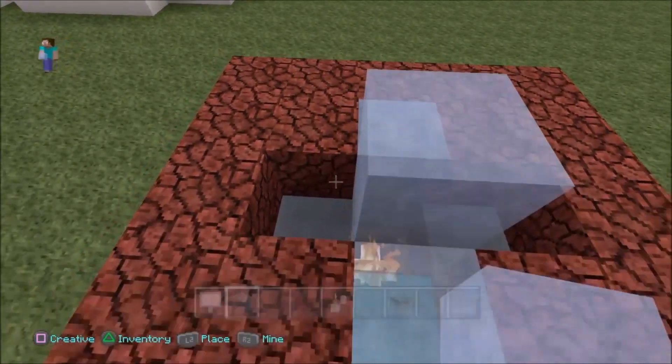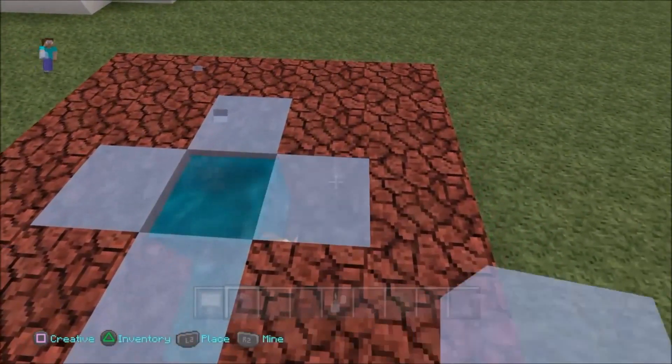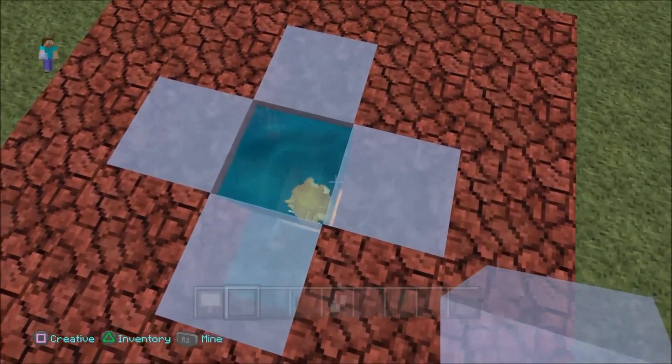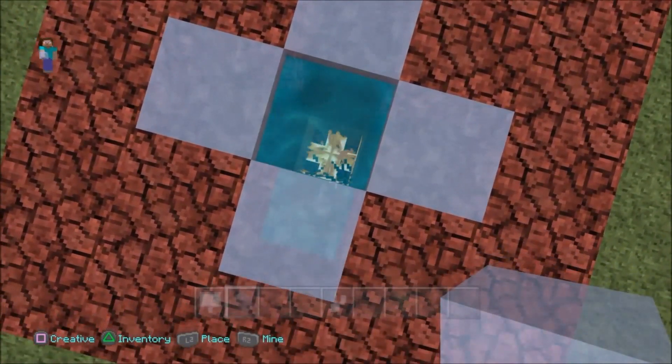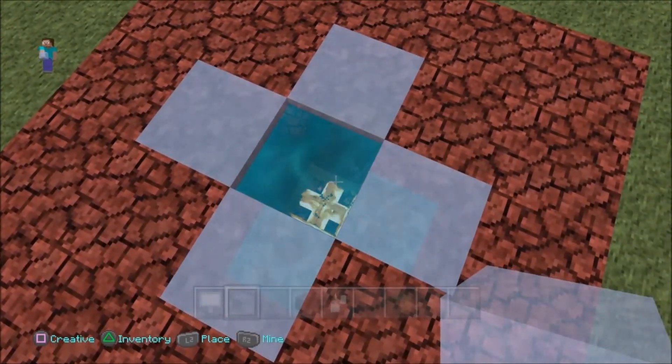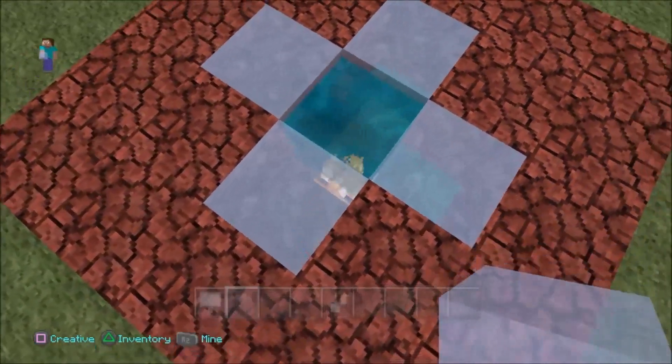All you need to do now is add another layer and there you have it — you now have water fire. There you go, it's real water, it's real fire. I'll show you guys: the fire is fire and it's actually not underwater — it's in the water. That's the difference between this tutorial and others you may see out there.